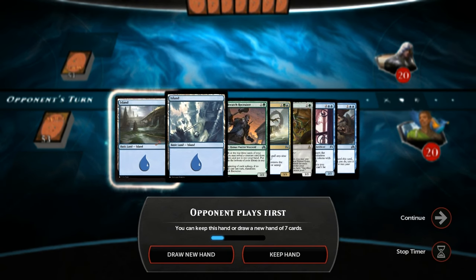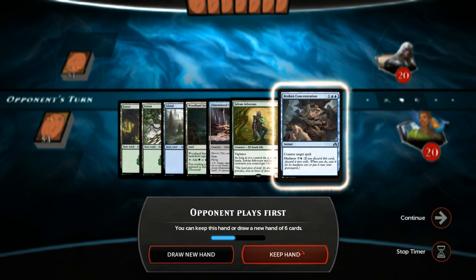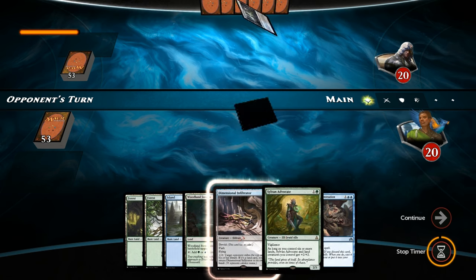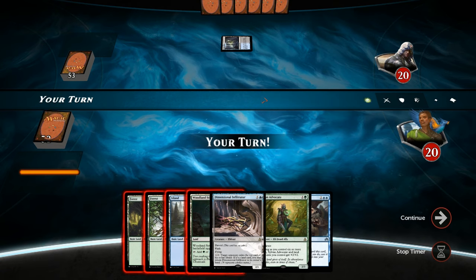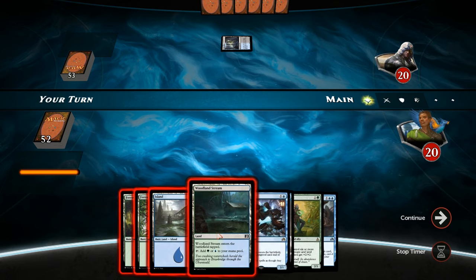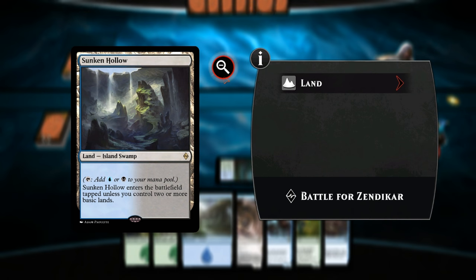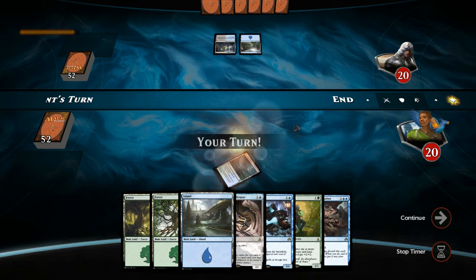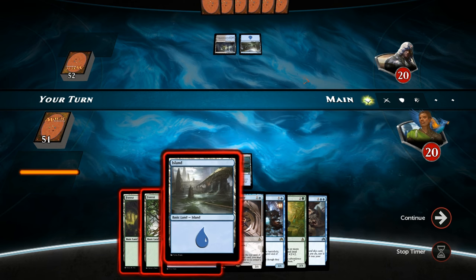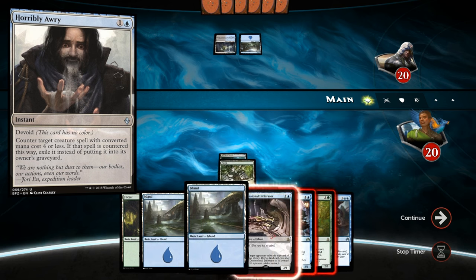Let's take a look at our opener — we can't really keep without green mana. This one looks acceptable: got a turn-2 Advocate or Infiltrator and then turn-3 keep up counterspell, so probably going to lead with the Advocate. Woodland Stream tapped on turn 1 — we're up against blue-black, could be a control deck. They just pass, so they could be holding Horribly Awry to counter the Advocate, but not much we can do about that.